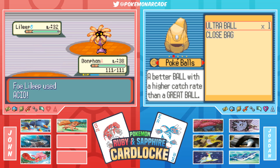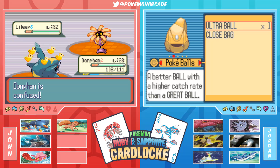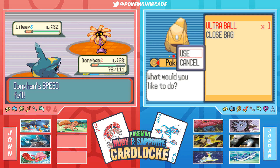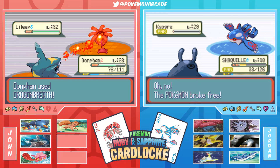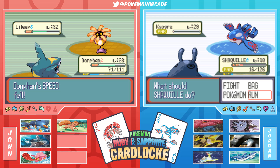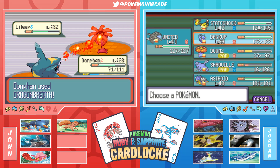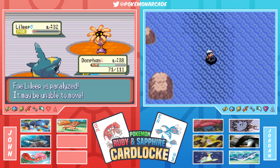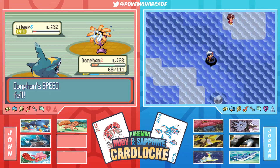Down to the last ball. Jordan dramatically declares it'll make or break the series - if they don't catch it, they forfeit. John holds them to that as a gentleman's agreement. Jordan throws the final ball while John shouts 'banana' repeatedly. The Kyogre breaks free - it almost killed Shaquille O'Neal but Jordan outspeeds it. Kyogre runs away. The Kyogre encounter is over.